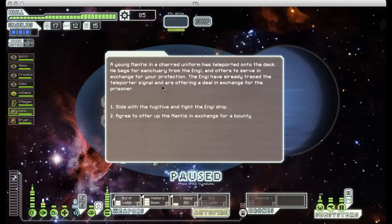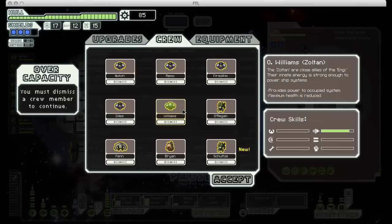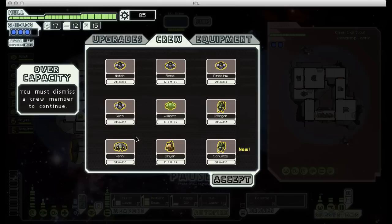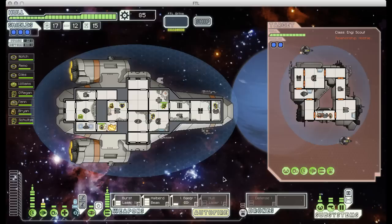Here we come across another Mantis asking for sanctuary. I'm going to take that risk again and see if he's on the up and up — turns out he was. So now we have a free extra crew member, but no room for him. You can only have a maximum of eight people and we have nine at the moment. I have to decide if I want to keep him and dismiss somebody else. As much as I like having the Engi, I'd really love an extra boarding crew guy. Since my other boarding guy is just a human who hasn't leveled up any skills, I think I can let him go and keep this new Mantis instead.